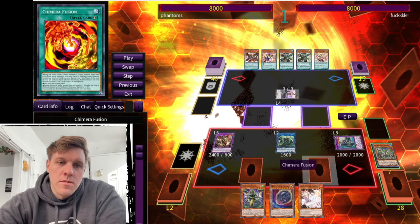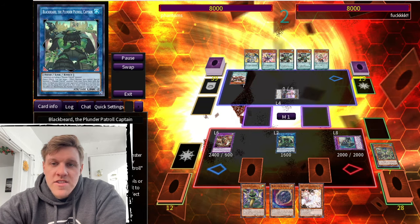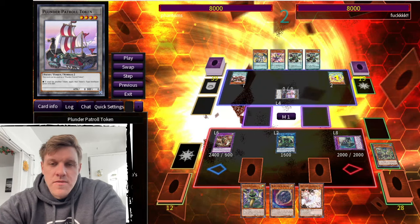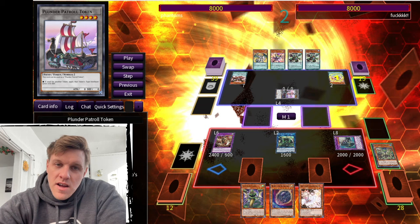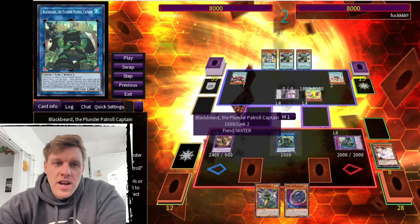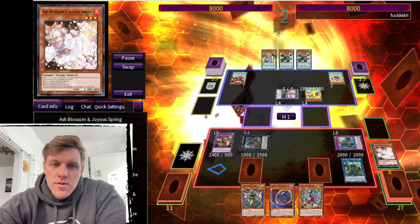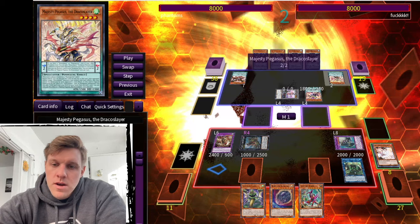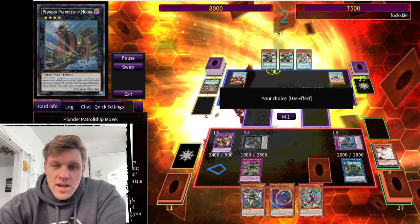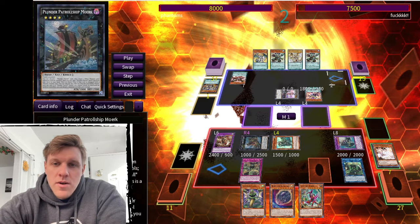We have Berfomet with the two Illusions engraved, Lis with no negate effect available, Ash and Nib as interruptions, and Chimera Fusion for Guardian Chimera. Our opponent starts out with the Ignis and Majesty — I ash the Majesty effect because I don't want him fueling his pendulum plays. Skull Crobat Joker comes down. I chain Blackbeard — I should have probably used Mirror Sword Knight there but I don't know if it mattered. I bring out Moork, hoping to draw a Plunder name for discard material, but unfortunately not.